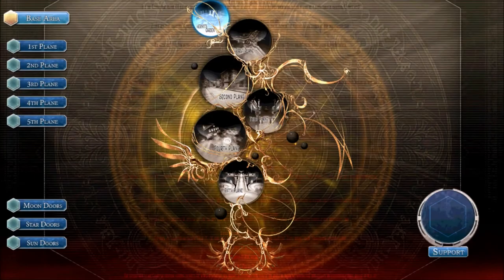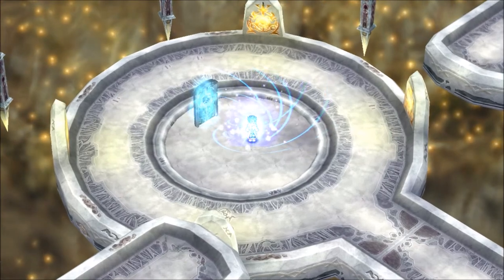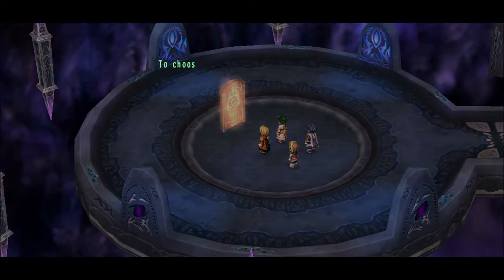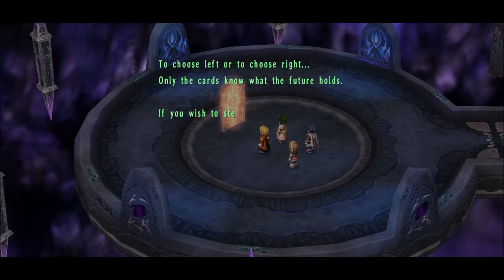Hi there, this is David, and welcome back to Elizabeth LendHero's Trails in the Sky the Third. Today we're headed into Sun Door number four. In order to get into this door, you need the Card of Destiny, which you find pretty much somewhere on this level.